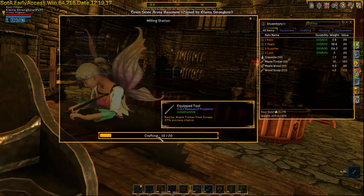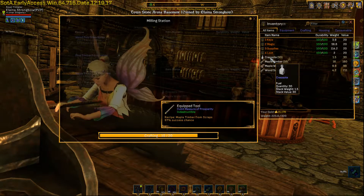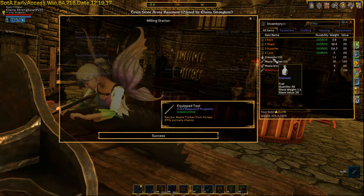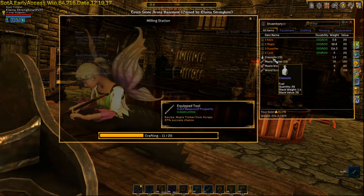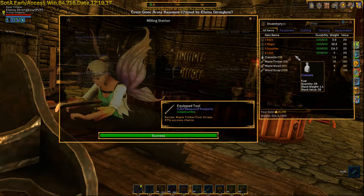As it goes through, sometimes it'll fail, sometimes not. If it fails, you just lose some of the fuel — like the creosote — but you won't lose the base material. Depending on your skill level it'll take a certain amount of time, but you'll end up with timber.